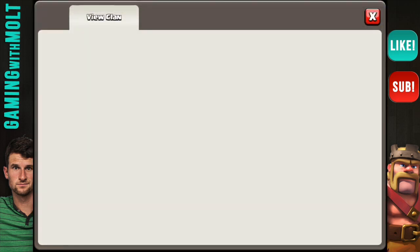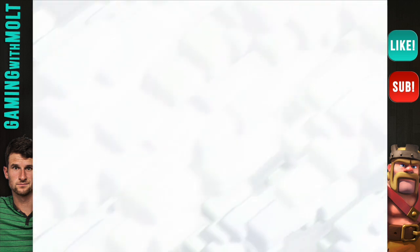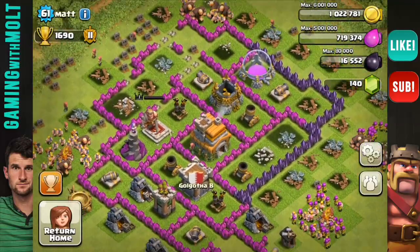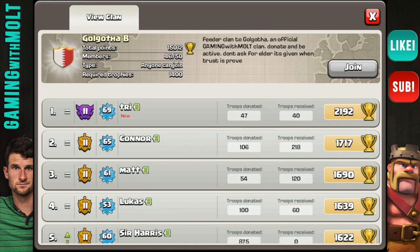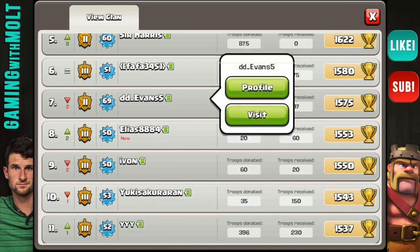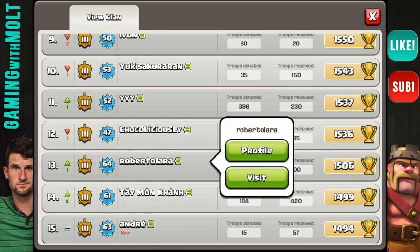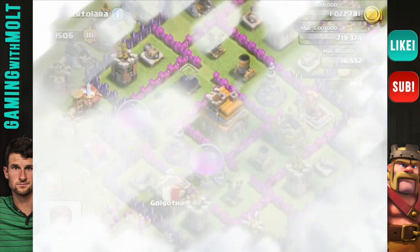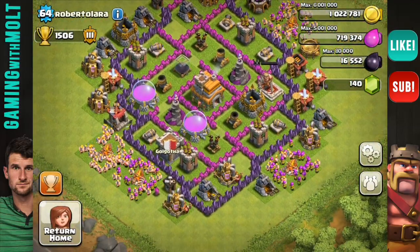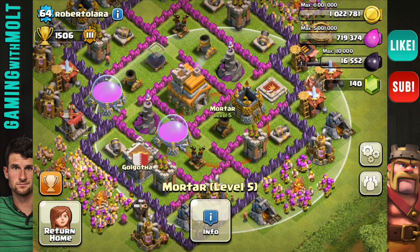Let's move on to whoever is next in line. Let's go down to Matt — he is level 61. His base is attacked, so I'm sorry Matt, we'll try and get to you later. Let's go down here to Roberto Lara and see what's going on with his base. For those of you who aren't being reviewed right now, try and take things that you're learning from these bases into effect with your own base. Like, when I say triangulate your mortars — that means if your mortars aren't triangulated, you should triangulate them.